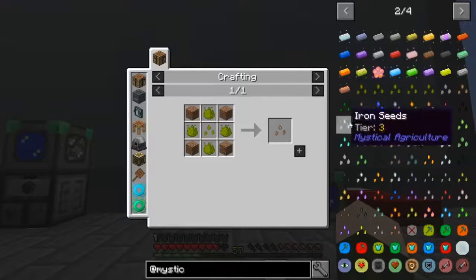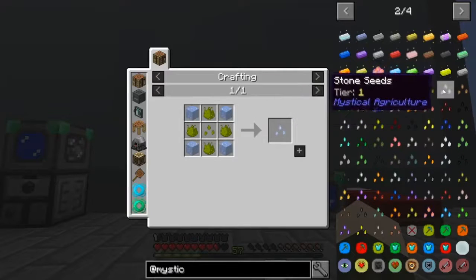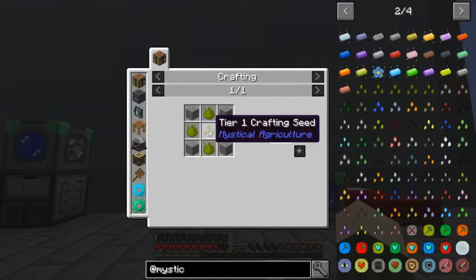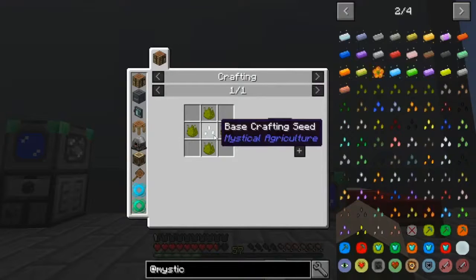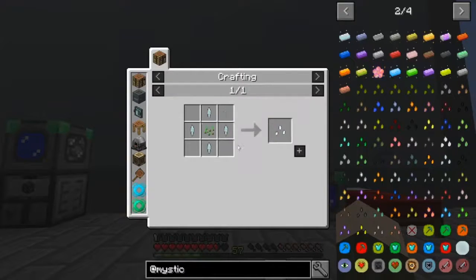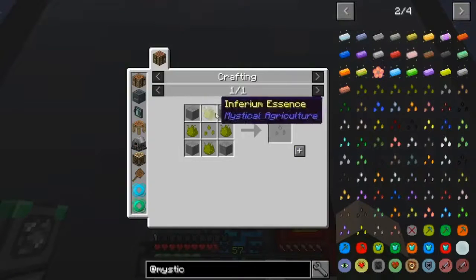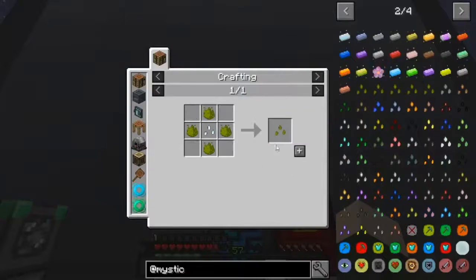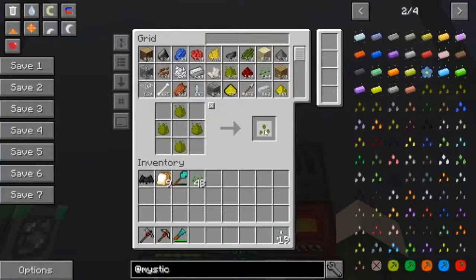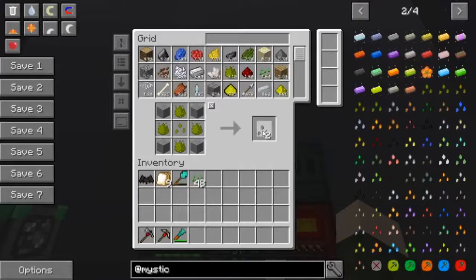The first seeds I wanted to start with: the stone seed grows stone for us, and the dirt seed grows dirt — which is so good because then we don't have to use barrels to make dirt. I also wanted the nature seed and the ice seed. These are all tier ones. To make any of these seeds you need a crafting seed, and to make that you need a base crafting seed — that's what we needed the prosperity shards for. I'll make 20 of those, then shift-click the whole recipe in. We've got 20 tier-one crafting seeds and now we can make 20 stone seeds.